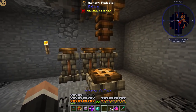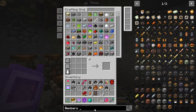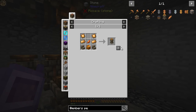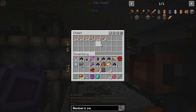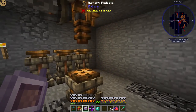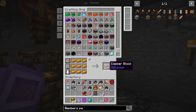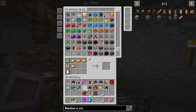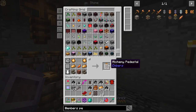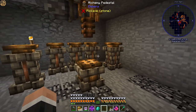We need more of these, so let's quickly make some more pedestals — I think we need five of them. I need some more ember shards, crystals, copper blocks, and plates. Let me craft those. One, two, three, four, five, six plates — that should be enough to make another two pedestals. There we go, lovely stuff.